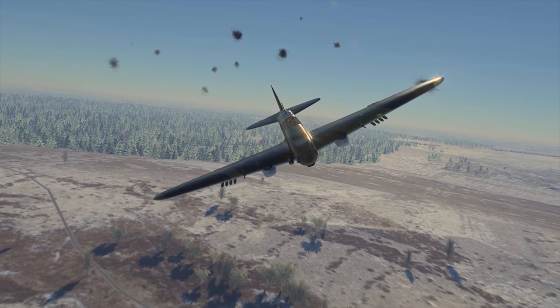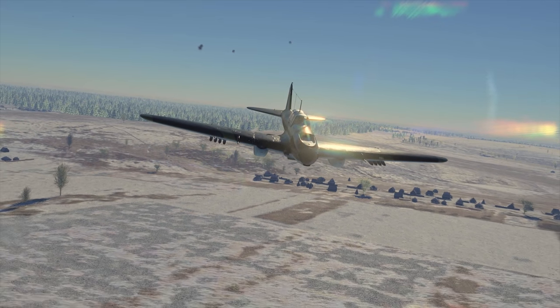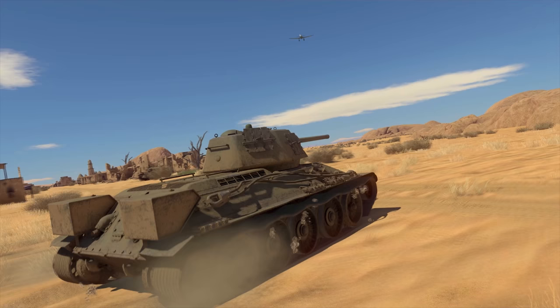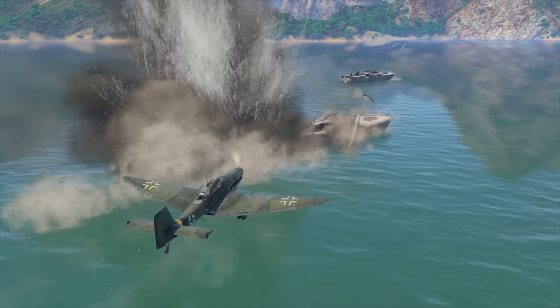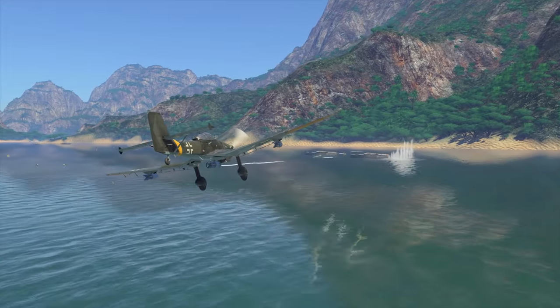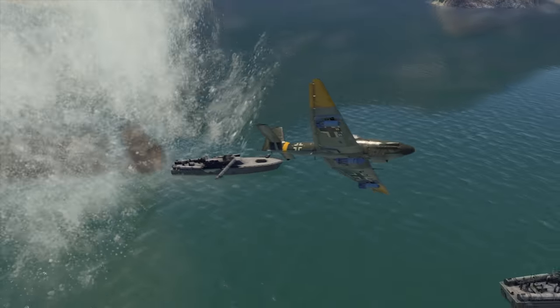So, let's start with the basics. Both aircraft are found at BR 3.3 and have a wide range of capabilities. Their primary goal is to eliminate ground targets. In air battles, you will aim to destroy ships, tanks, artillery guns, pillboxes, and other objects of comparable size.